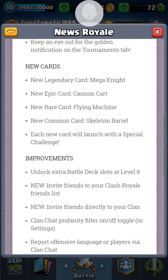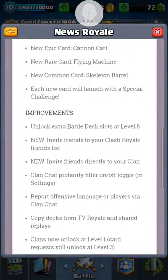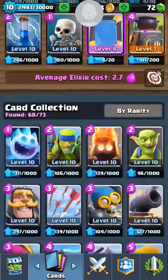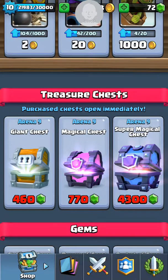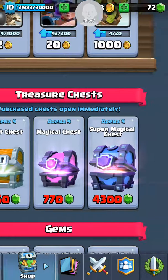I wonder what the skeleton barrel is gonna be. Giant trash contains less gold and common cards but a lot more. Magical chest and super magical chest contains a lot more gold - that's great. I didn't like the rebalancing of cards - I honestly despised that. That is a lot of gold though, 5,000. And dang, that is a lot of rares - almost 50 rares there. That's really good.